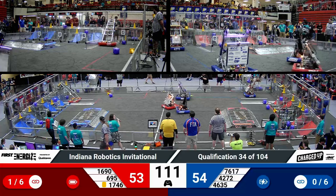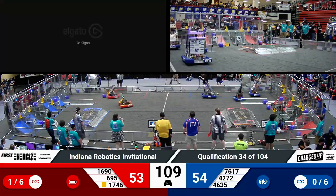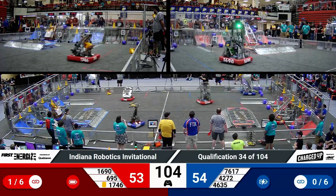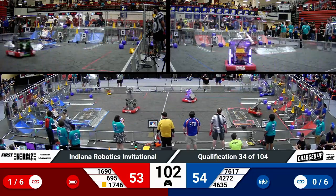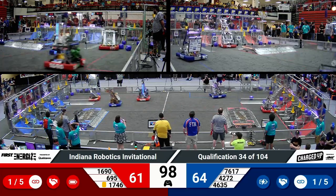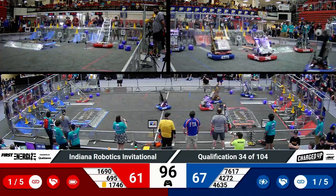Currently, Orbit with a cube in their manipulator, being careful to make sure they're hanging on to one. They loft a cube up onto the top row, adding five points to that Red Alliance score. Their partner Bison, right next to them, goes for that middle row, and now Auto comes in and goes up top as well.